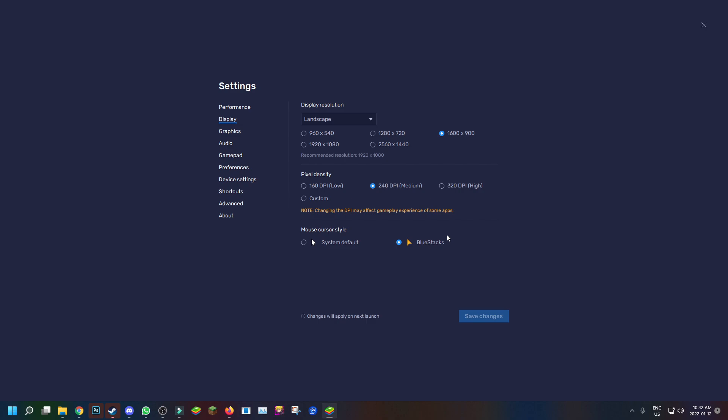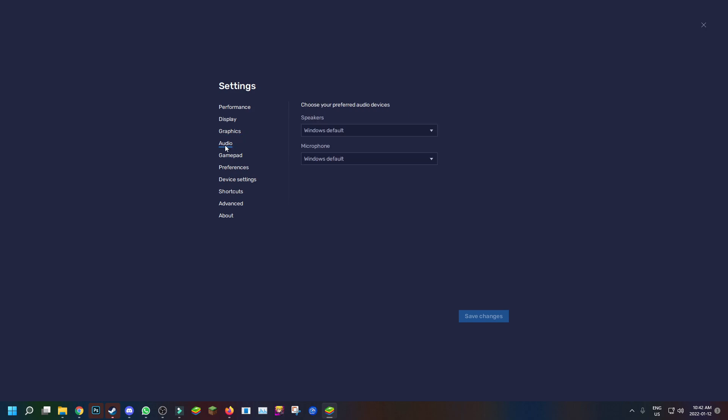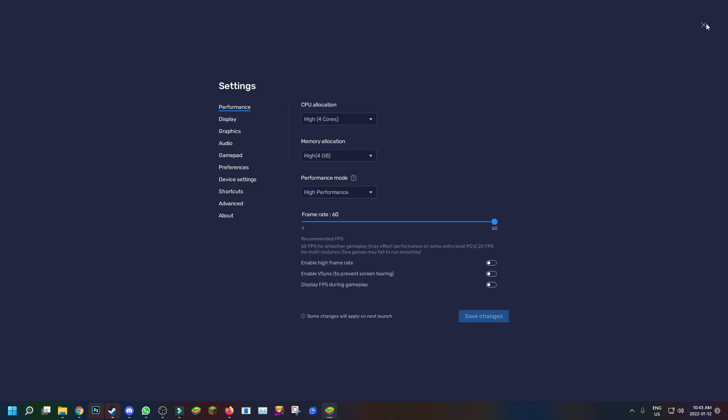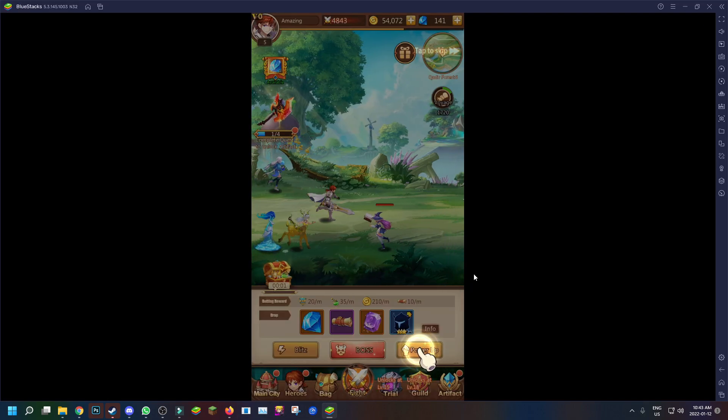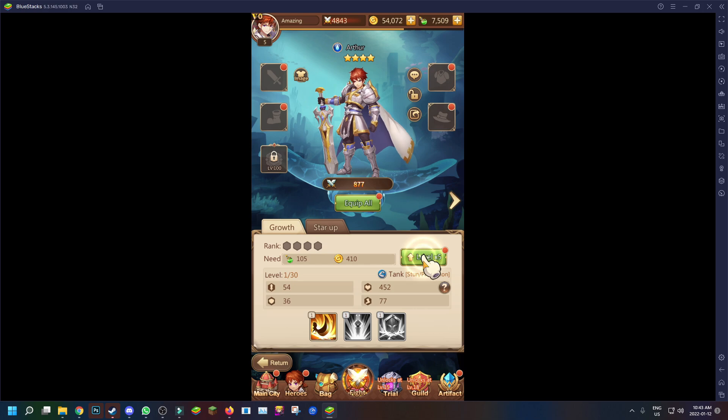I'm running 240 DPI with the regular BlueStacks cursor. For performance I have legacy mode with OpenGL as my graphics rendering. For interface render I have software, and for ASTC textures I have software decoding. The rest is just audio settings — no gamepad or anything. That's basically my BlueStacks settings.